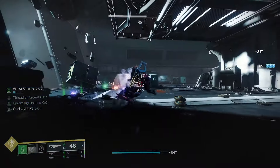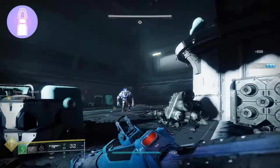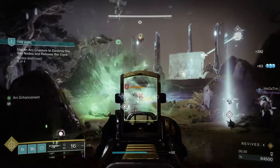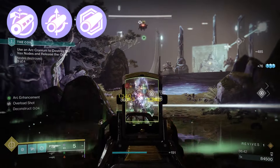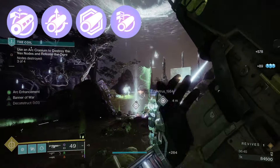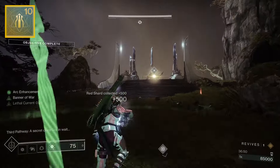As for the magazine, if you do decide to go with Onslaught, I would try to at the very least bump up your stability with Steady Rounds, as well as other great options like Tactical Mag and Flared Magwell. As for the barrel, I would again lean into stability for Onslaught — so Chamber Comp, Smallbore, or Polygonal Rifling — any of those will work well, or you could even run Arrowhead Brake to improve your recoil. And finally for the Masterwork, I'm running Stability, but you could also spec into Reload.